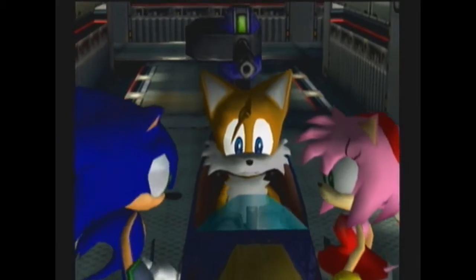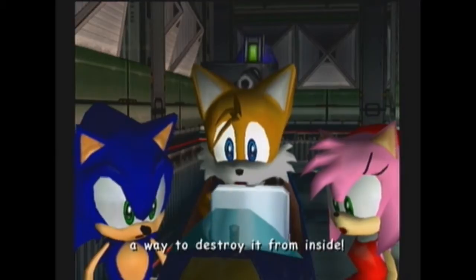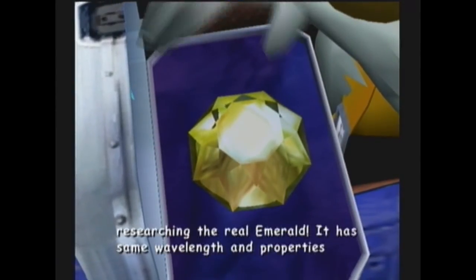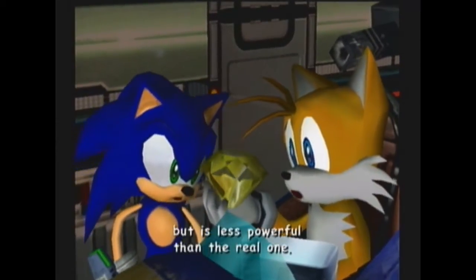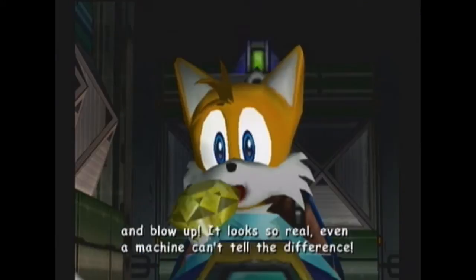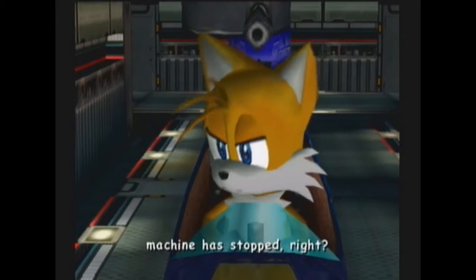Someone designed that weapon to be impenetrable from outside attacks. Its defense shields are super strong, so we have to find a way to destroy it from inside. Isn't that a Chaos Emerald? It looks like it, but in fact it's a fake one I created after researching the real emerald. It has the same wavelength and properties, but it's less powerful than the real one. It's designed to reverse the energy field inside the Chaos Emeralds and blow up. It looks so real, even a machine can't tell the difference. I'll find the power supply and destroy it! Sonic, you find the control room, okay? So the plan is, we'll switch the Chaos Emeralds when the machine is stuck, right?